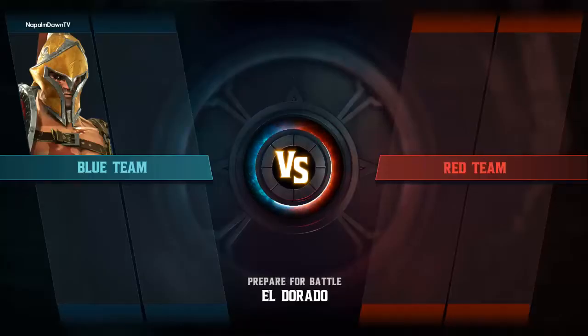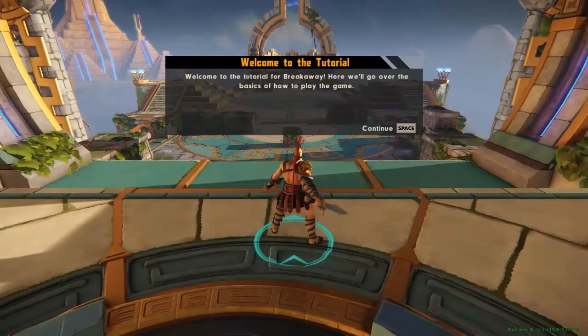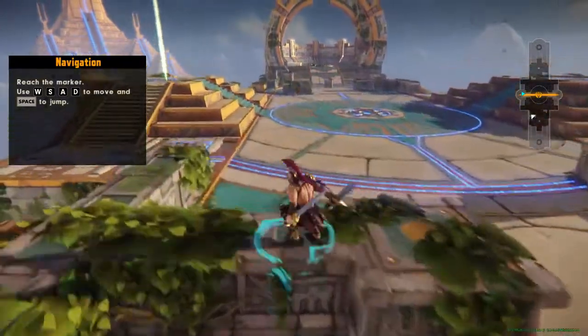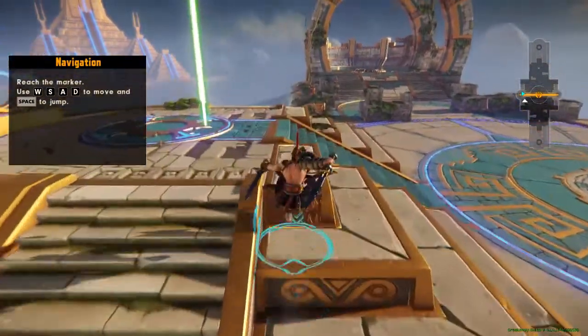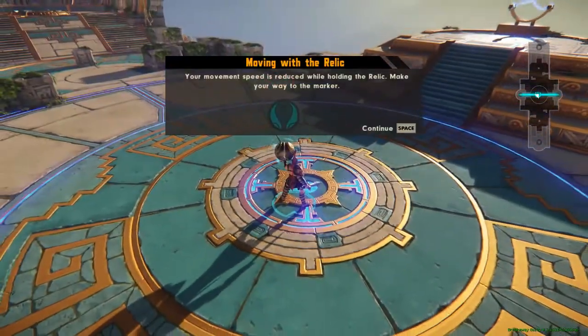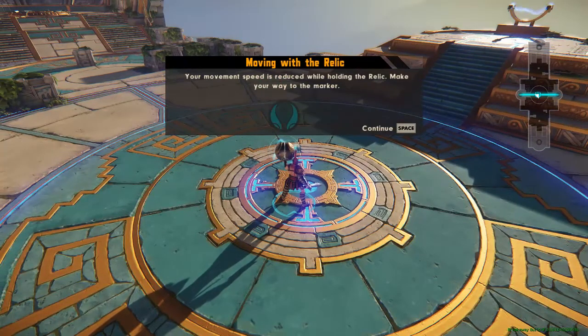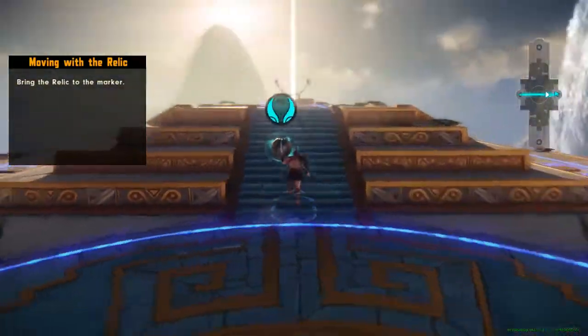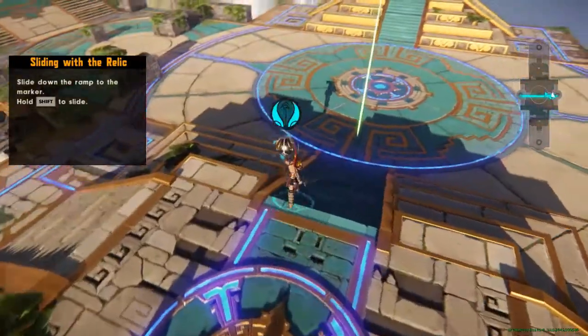Starting the tutorial now — you play as Spartacus. It's a four-on-four setup. The tutorial begins with camera orientation using WASD. You can jump over things and slide. If you hit Shift at the destination point it counts — you can slide down things or do a Titanfall-style slide. If you pick up the ball you move slower, but sliding is not affected by the relic.